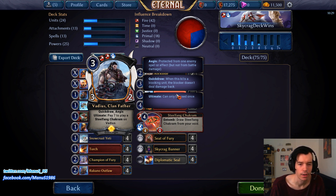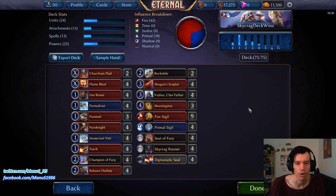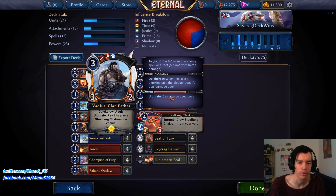That brings me to the next card — Vadius, Clan Father — another star of the archetype. He's a three-two with Aegis and Quick Draw for three power — great stats. The ultimate comes up occasionally even in a 25-power deck, so in drawn-out grindier games this card can easily win. Just yesterday I had a game against Chalice where I eventually ultimated, used the bows, and won the race against his parliament. Vadius is also a great war cry target, great weapon target, and really annoying for opponents to get rid of without relic weapons.